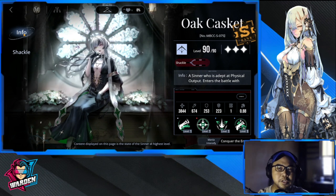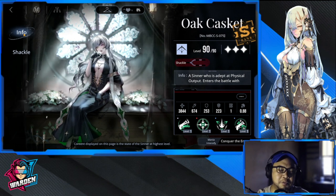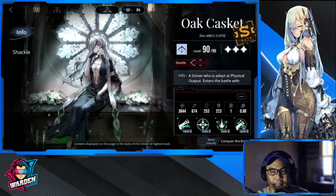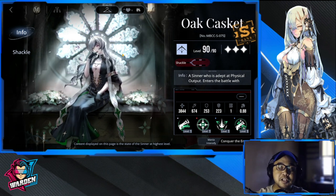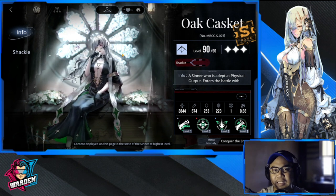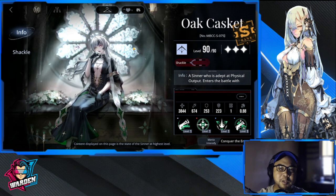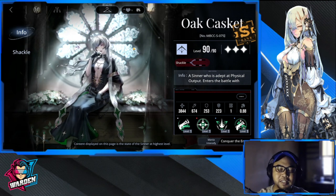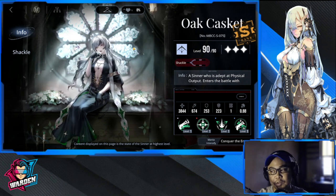If you already have Langley and you're saving a roster spot for someone else, O'Casket is not really a must-pull. But if you don't have Langley and you need a shooter — the shooter is a Retical — then she's a must-pull. She's a very good complement to Langley, so even if you have Langley it's still nice to pull her. If you want your roster to be ultimately strong, you should get O'Casket alongside Langley.